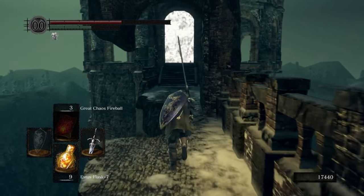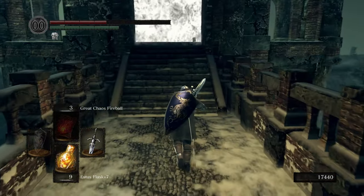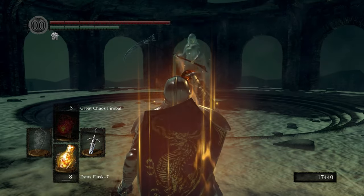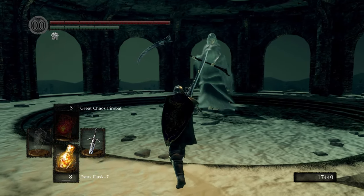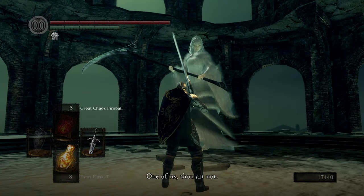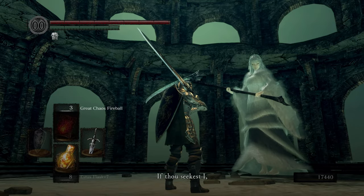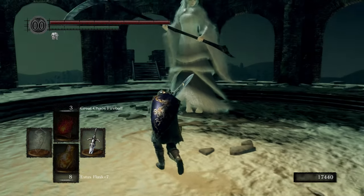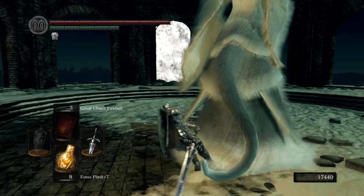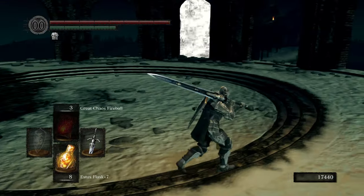It does allow us to skip most of the challenge. Let's go in because Priscilla isn't going to attack us right away when we enter. I don't know how well this fight is going to go — I don't expect it to go well. 'Who art thou? One of us thou art not.' We got her tail last time so we don't have to worry about that. I'm still going to use the chance for a strong attack — that's a nice chunk of damage. Remember, you have to look for her footprints.